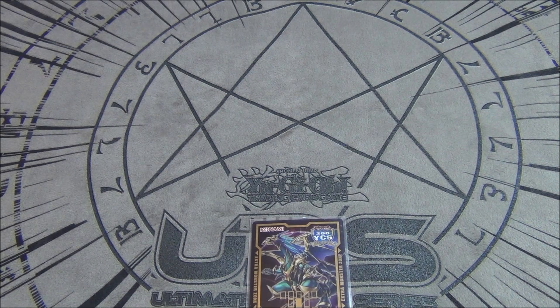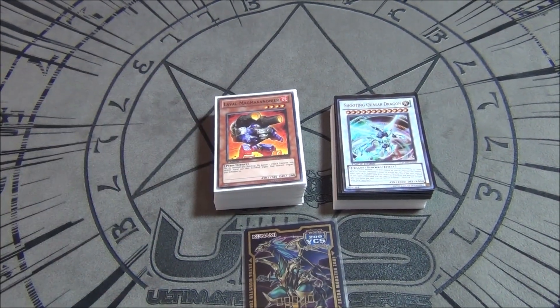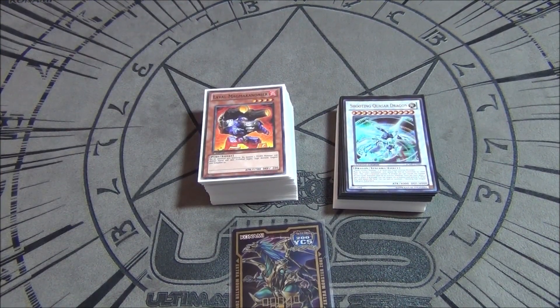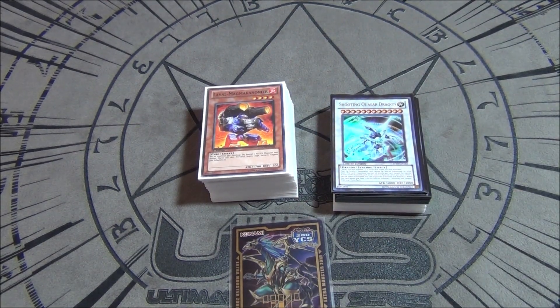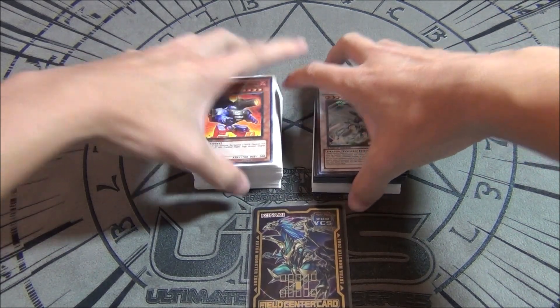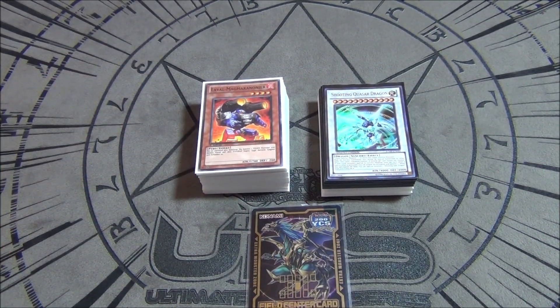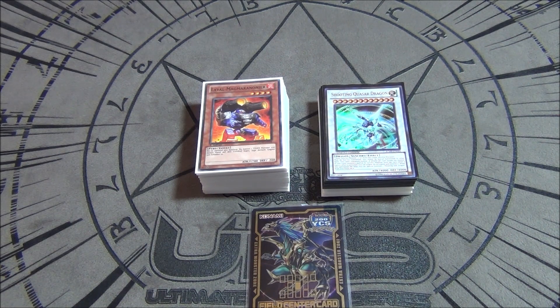What's up YouTube, Asian Persuasion here. Today I have a new deck profile. Like I said in my last video, if you guys thumbs up the video enough I was gonna jump into my 2019 format — you guys know it best as Lavals. Rekindling went to three off of the July forbidden and limited ban list, so it is at three currently. I haven't played this since Dragon Ruler format, and I topped with it last time I played with it, so this is one of my favorite decks of all time.